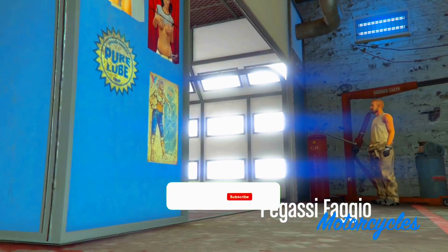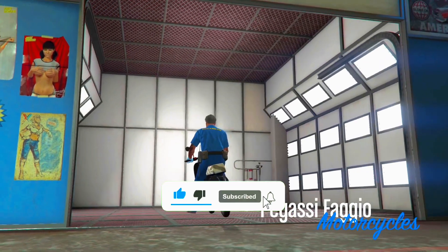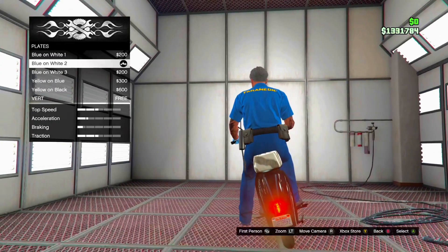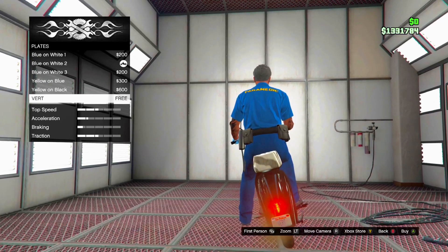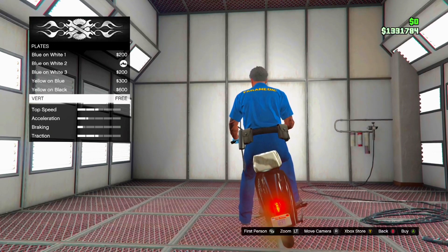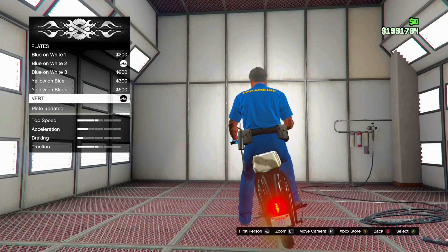Inside the clubhouse, hop on a Fagio. Press right on the D-pad to modify the vehicle. Go to Plates and — this is important — change the plate to your custom plate. Do not use a regular plate, as that will result in dupe detected and a dirty dupe. Using a custom plate keeps it clean and avoids the daily sell limit.